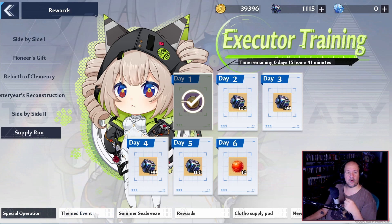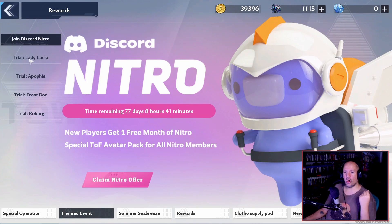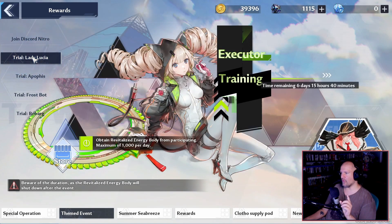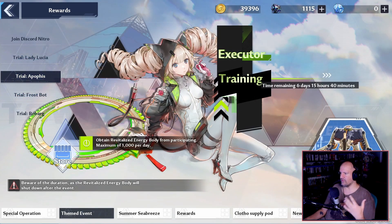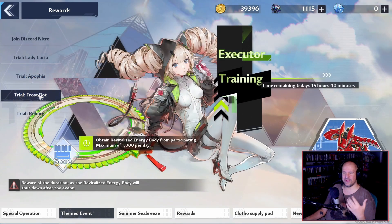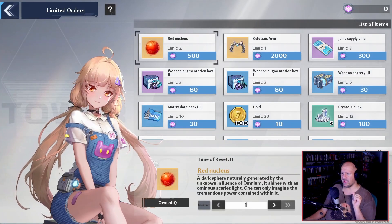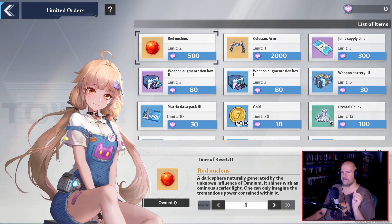From there, we do have ourselves a theme event happening. When you click down here, you will see four brand new trials available to you. These trials are going to be made up of you pretty much destroying bosses — a battle about the game itself. You've probably already run into a couple of these. As you complete them, you're going to be getting your hands on some brand new energy currency, and you can get up to a thousand of the currency a day by defeating each of the bosses.